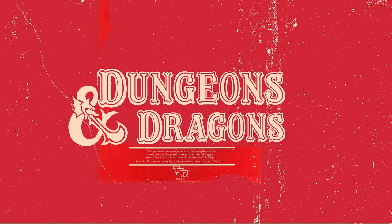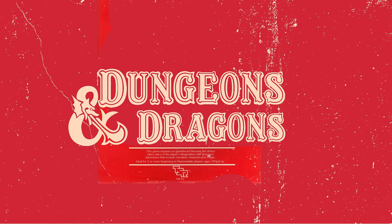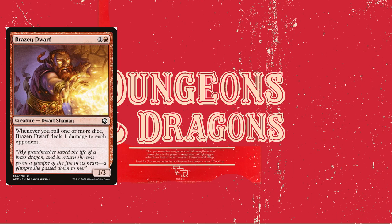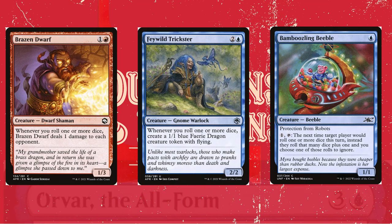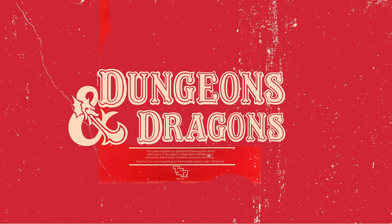We're going to start with some dice synergies. Brazen Dwarf pings your opponents whenever you roll a dice. Feywild Trickster creates a 1/1 fairy with flying every time you roll a dice, which is awesome. Bamboozling Beeble is an Unfinity card that is legal in this set — it allows you to tap for 1 to grant advantage on a roll, and has protection from robots, which comes in handy when your opponent plays Orvar. Arbaryan Class is a solid 1-drop; we really just want the first level to give ourselves extra advantage and maximize the chance of rolling better dice.